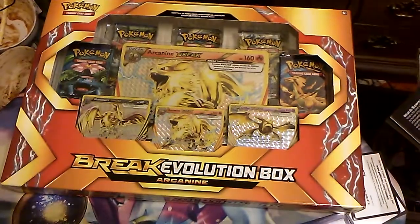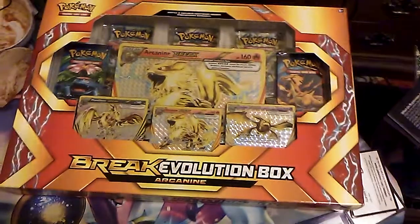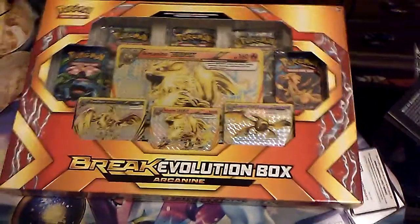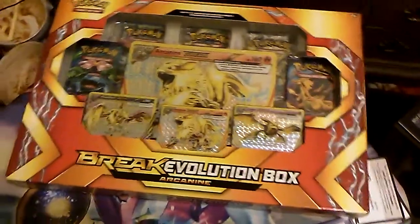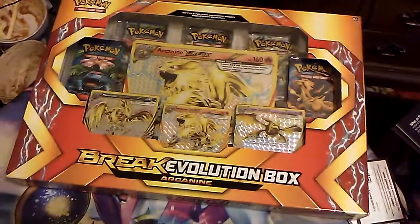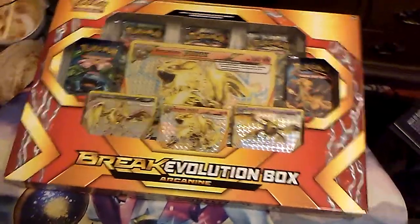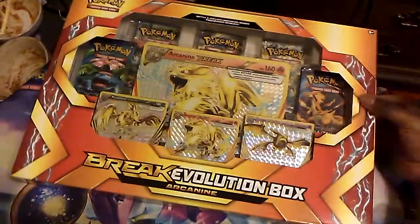I really hope that this is on the camera because this is a big box. Let me move these out of the way. Welcome back to PAXNAS where today we are looking into the Break Evolution box — this big box that takes up half of this table. I had to raise my camera up very high. So let's open this boy up.